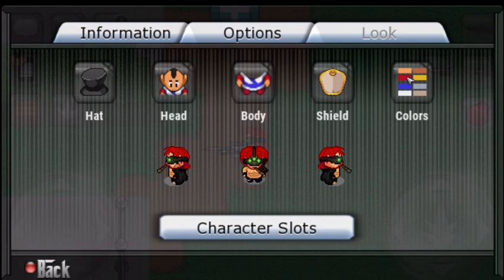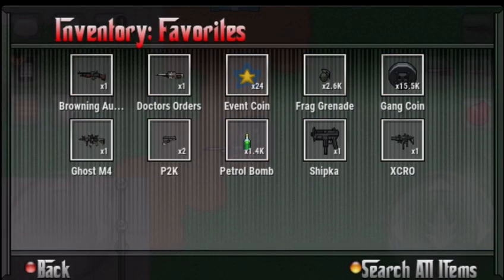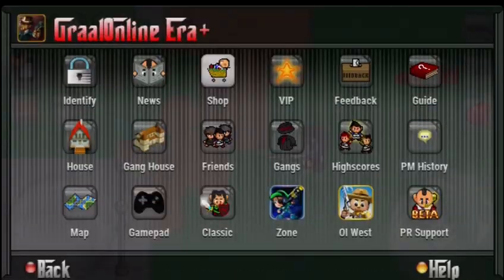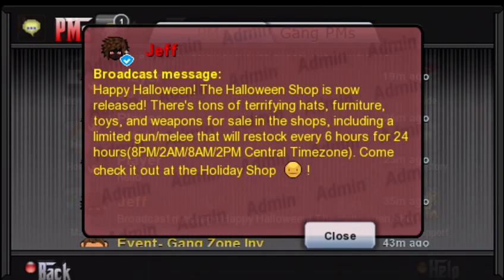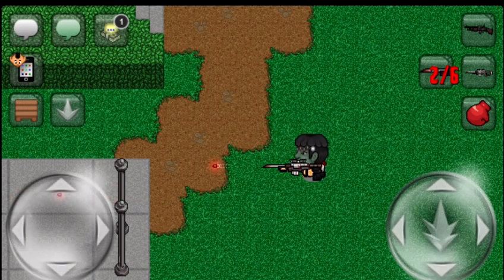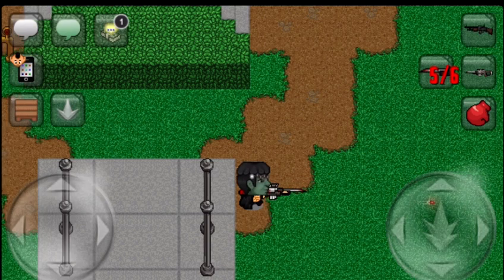What's good y'all, so today I'm gonna be reviewing the new gun that just released — the Doctor's Orders. This weapon just came out a few minutes ago. I just got a message saying the new Halloween shop was open, and I think this one was selling for 180k or 200k, something like that.